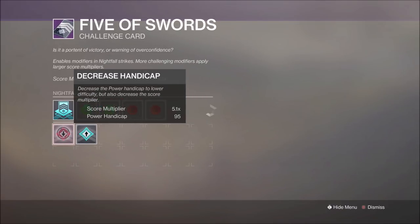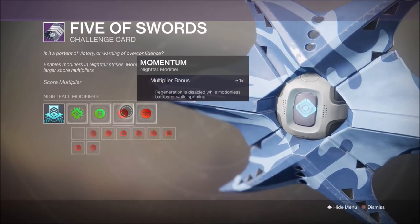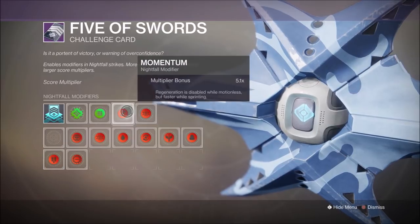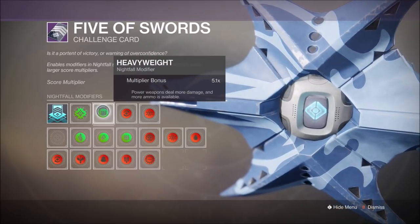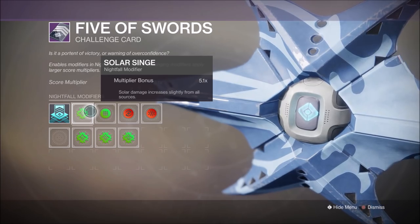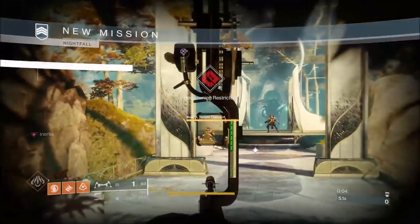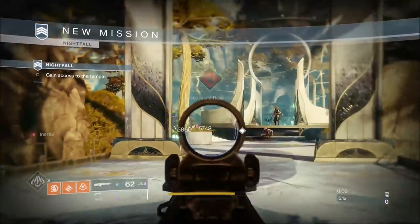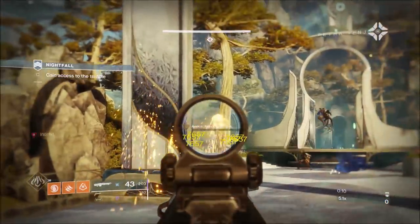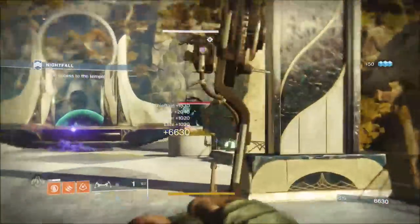Solar Singe, because there's a lot of Arc and a lot of Void. We took a 95 Power Handicap and the other modifiers are Heavyweight, Momentum and Match Game. I tried to have a mix of damage types, so we went Void Energy, Arc Heavy and Solar Super Subclass, simply because there's a massive mix of shields here.